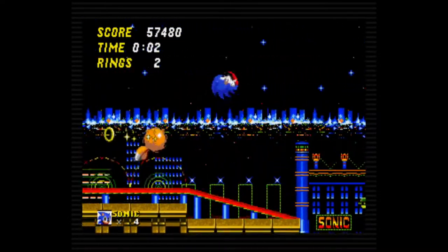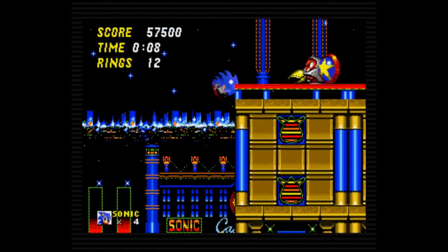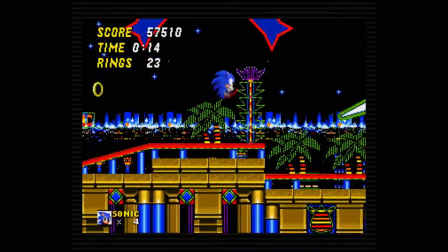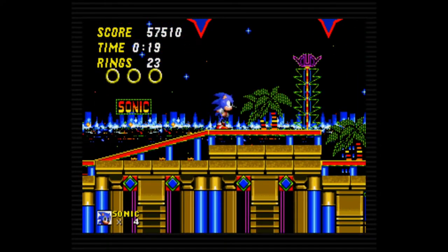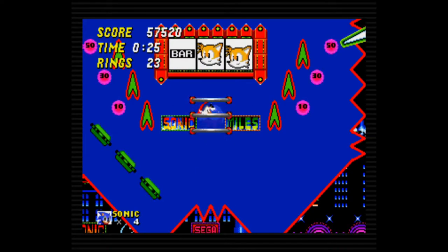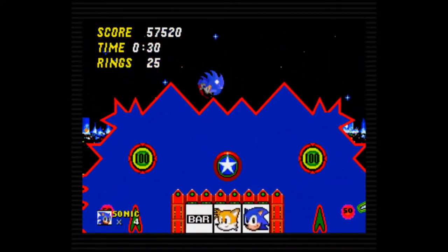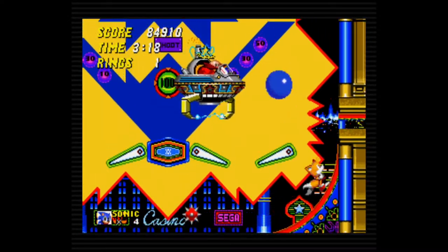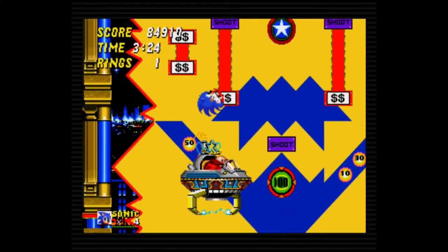Casino Night Zone is a pinball table in a casino rolled into one. Flippers are placed in miniature tables all over the stage, and the player can rack up rings or points in the pinball slots. As fun as it can be, the actual level is incredibly linear and easy — barely any enemies or obstacles. It's kind of a rest area or fun distraction. The boss takes place in one of these pinball tables where the flippers are an option, but they're not really a good option — they're a little too difficult to precisely aim Sonic at Eggman. Optimally, it's easiest to just run back and forth and jump off the walls towards Eggman, who just kinda floats back and forth, dropping bombs very occasionally.